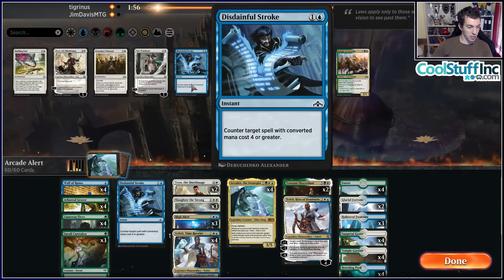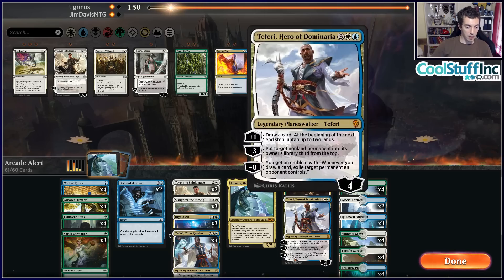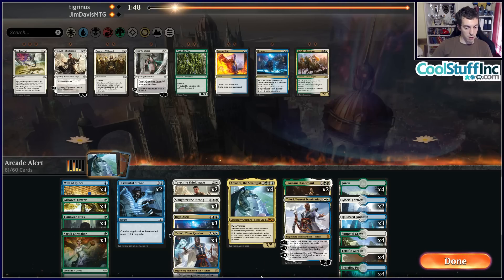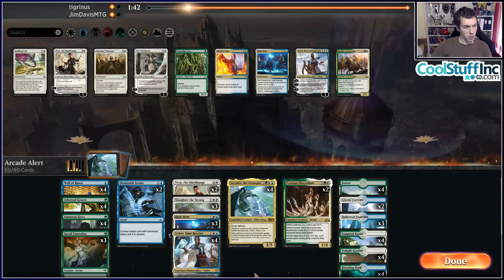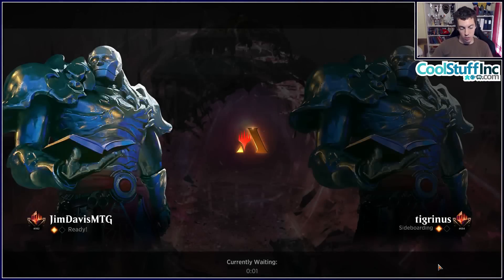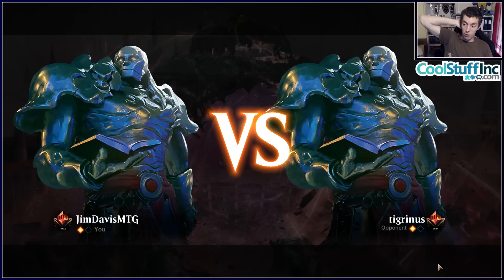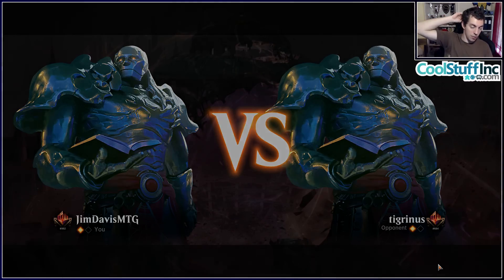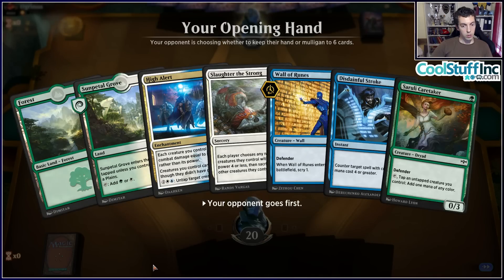We stole the game — you've got to steal those games in bad matchups. We don't want a second Disdainful Stroke. We got Big Teferi but I don't think that's a game we want to be playing. We can't really grind with them at all — we have to cheese them out and kill them with a good draw. We can't beat their top end ever and they get there pretty quick. We can't interact directly with their mana creatures or their big spells — we're kind of just trying to have a good draw and kill them.